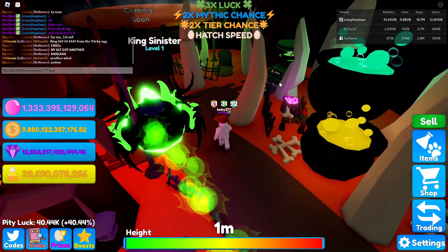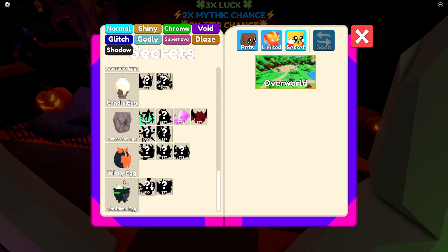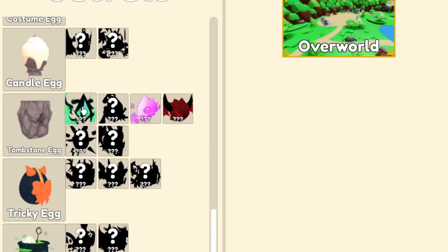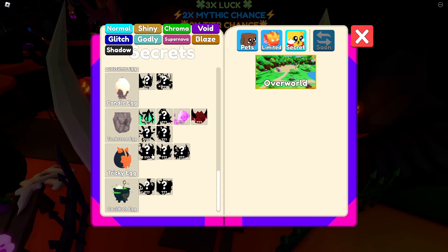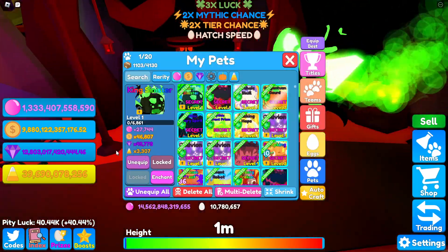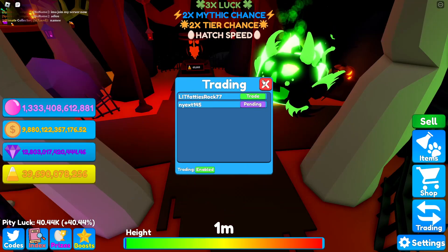I think this size might get buffed. Apparently this is from the Tricky Egg here. I wonder which one it is — it's the most common. You can click on these now, they've got a little click animation. So we've showcased the two most common pets: this is the potion, and this is the King Sinister. The stats are 3000 candy corn.